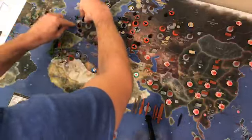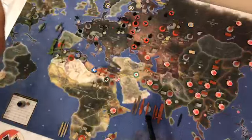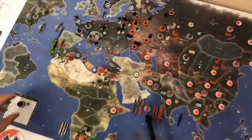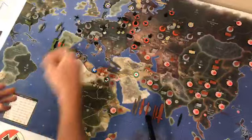France has seven infantry total. That's it for non-combat moves. Now we place units — they all go into Germany: one anti-aircraft gun and eight infantry.